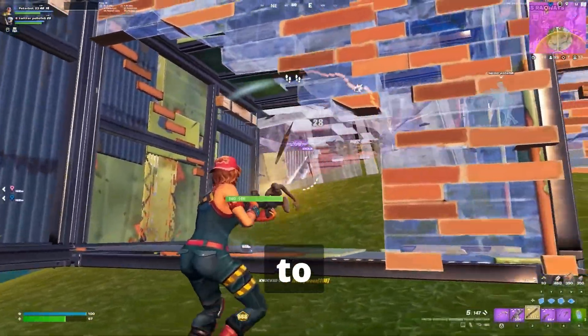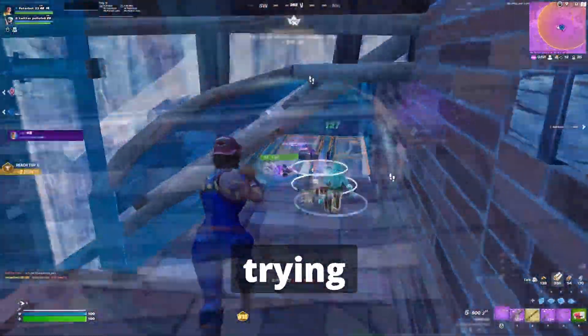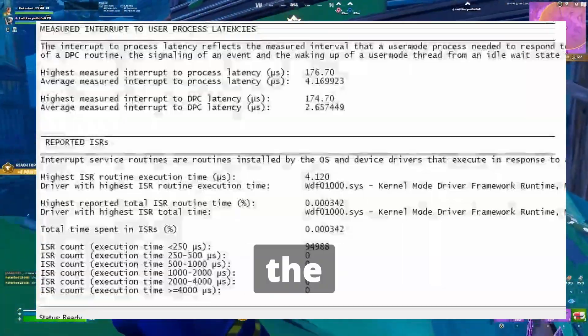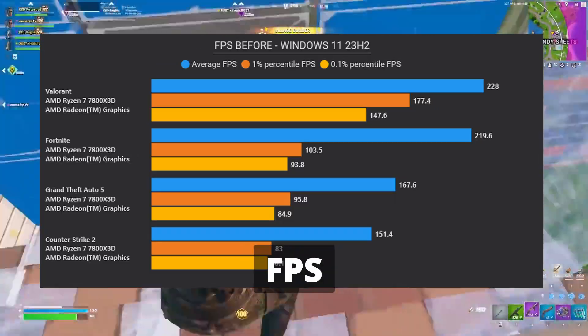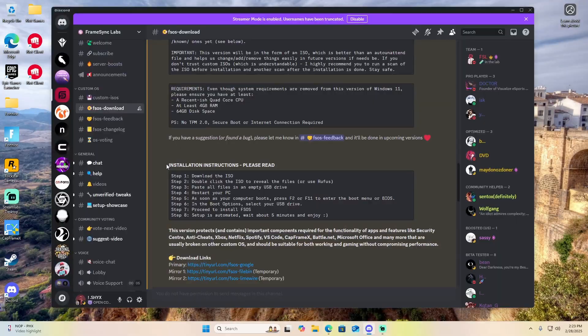Let's cut the yapping and get ready to install the OS. But first, here are the results before trying out FS OS — here is the latency before and here is the FPS before trying FS OS. Now let's follow the guide they have on their page and install it on a USB.